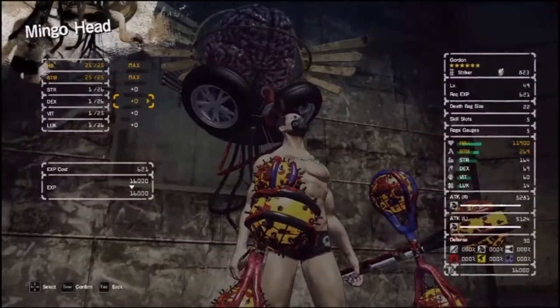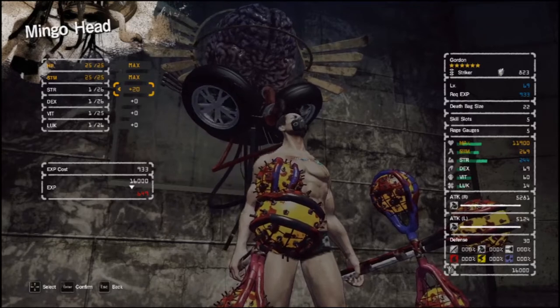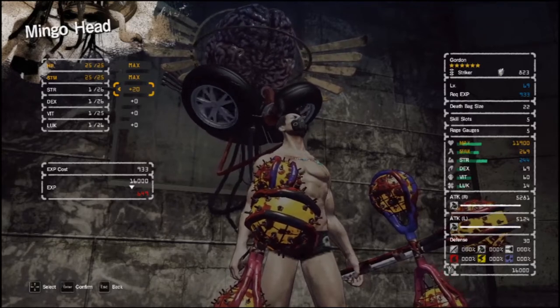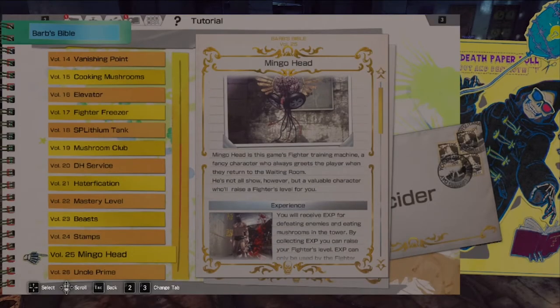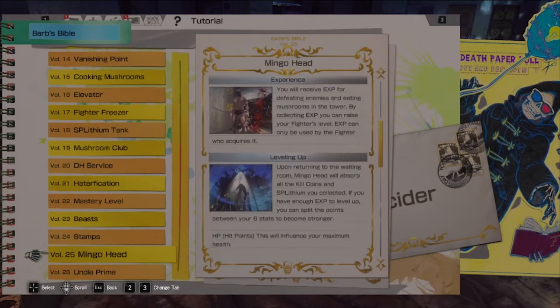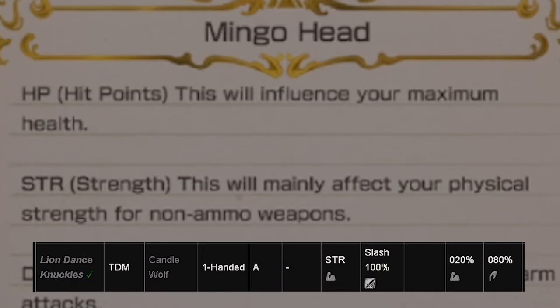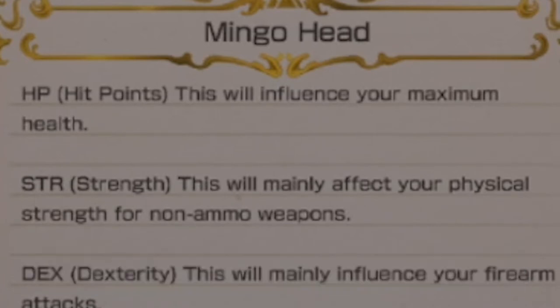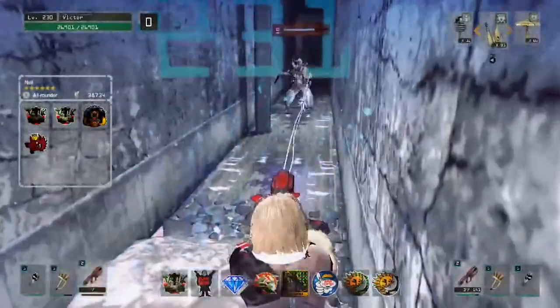Each class has specialized stat splits. I'd also like to talk about the stats in conjunction with the specialized fighter, because the Barbs Bible doesn't really say much about these stats and sometimes blatantly lies. Strength does not increase the power of all melee weapons — it's not all that black and white. We're about to go in depth, so buckle up.